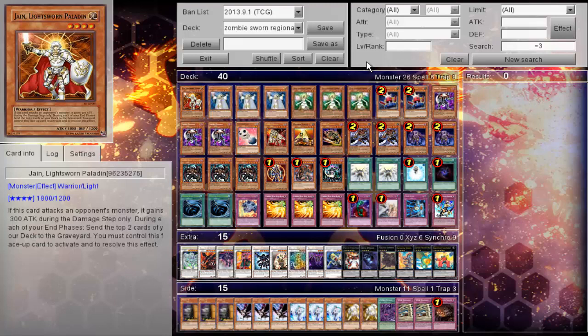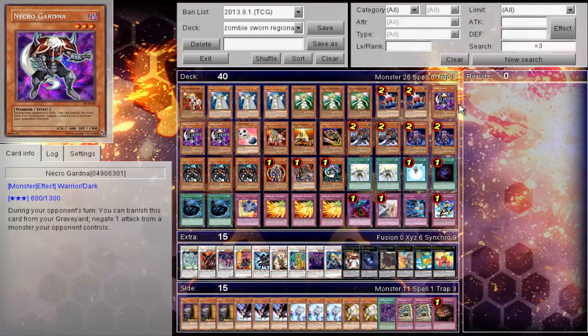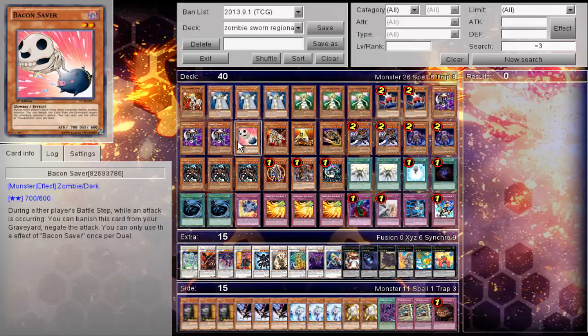So to start things off: one Jain, triple Lyla, triple Lumina, two Card Trooper, triple Necrogardna, and then one Bacon Saber. It pretty much acts as the same thing as Necrogardna, which is actually very nice, but you can only use the effect once per duel, so you at least get four Necrogardnas.